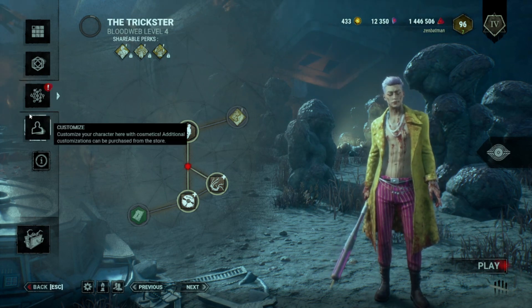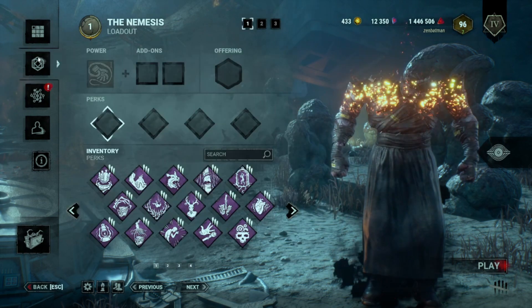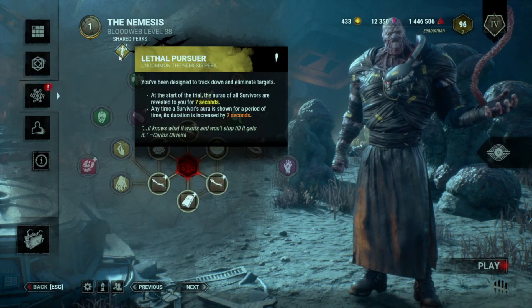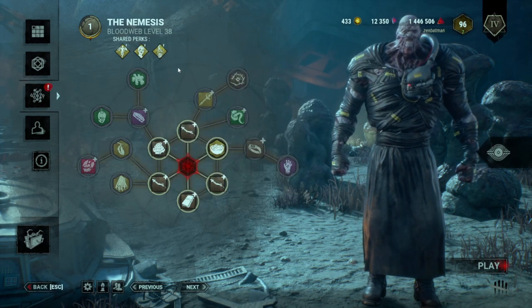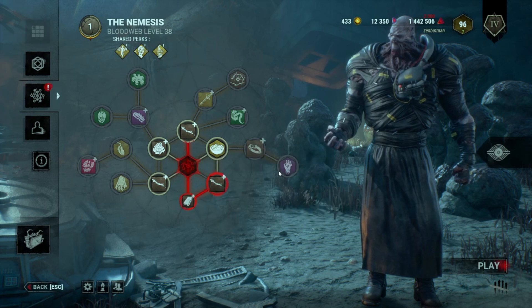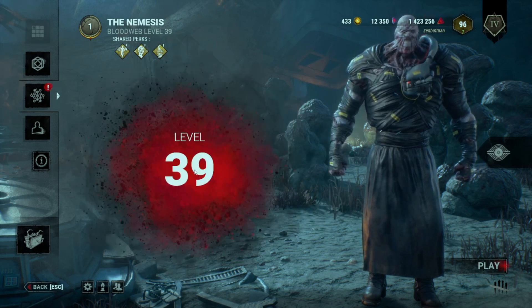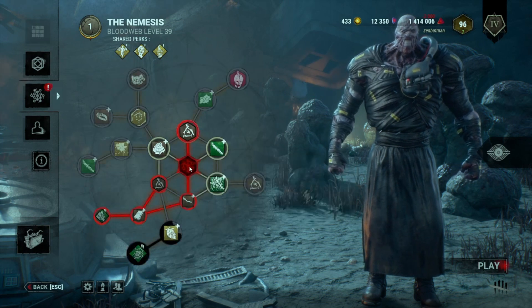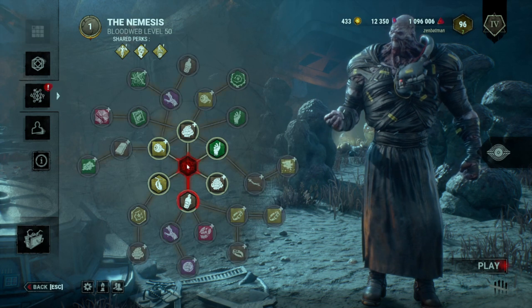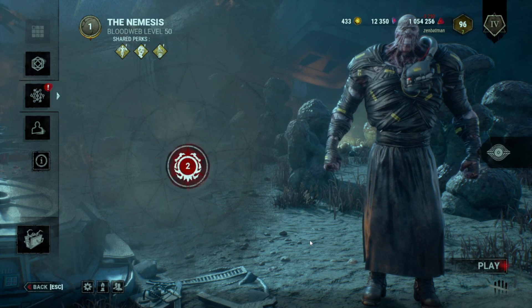So if you want Lethal Pursuer to see where survivors are when you load in, you can bring Nemesis to Prestige 1 and Lethal Pursuer will now be available for every killer on your roster at level 1. If you want to play Wraith and maybe one other killer, you can just switch back to Wraith's blood web and grab higher levels of Lethal Pursuer as they show up. If you want it available for all killers at the higher levels, keep prestiging Nemesis. Prestige 2 makes it available at level 2 for all killers, and Prestige 3 makes it available to all killers immediately at the highest level.